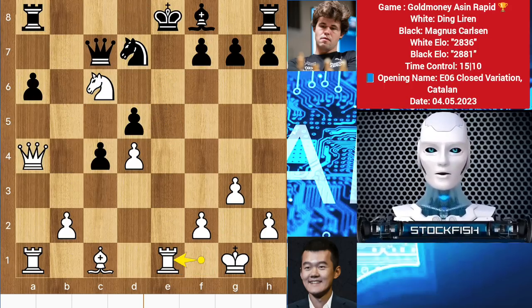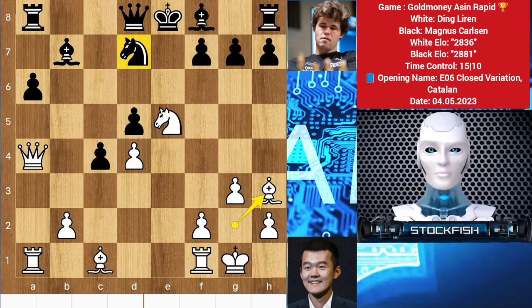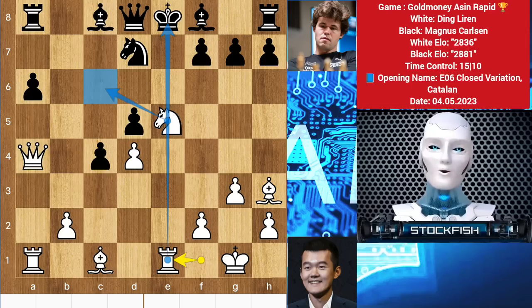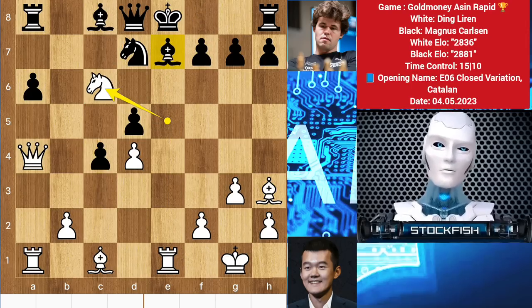Queen c7, rook e1 check and that's it — you are going to lose your bishop with the knight, the game will be over for you. So in this position if you take it with the pawn then bishop h3 will come to destroy you with 1-2-3 pieces. So bishop c8, then rook e1 will come threatening to play knight c6 with a queen threat, so bishop blocks, knight c6 by white and you are going to lose material.